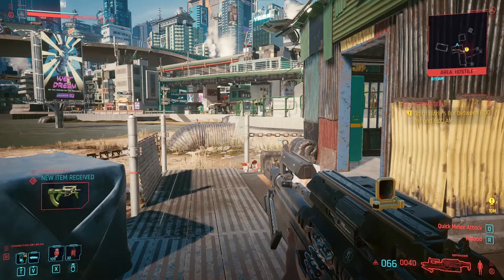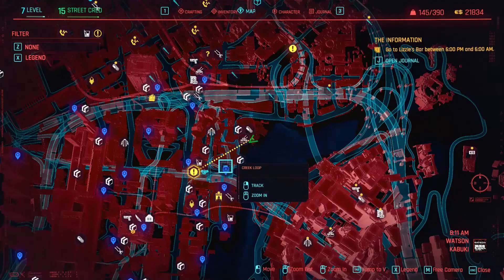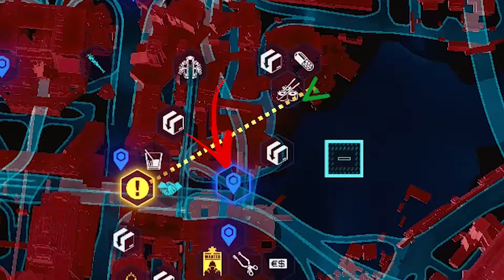Hello everybody! In this game, differently from others, you have fast travel points that you can see on the map with the blue icon, which is just an access to the underground metro system.